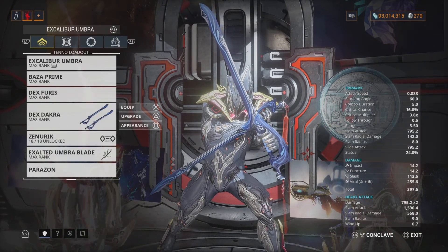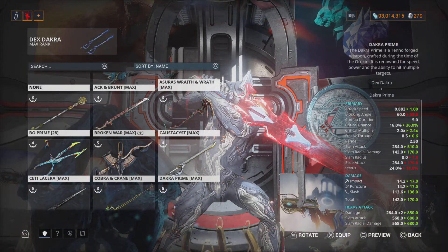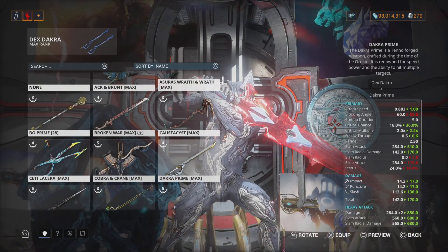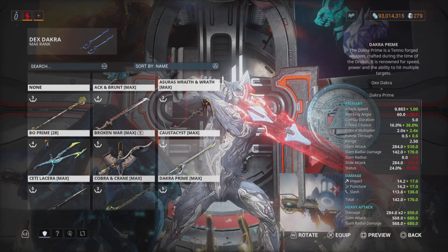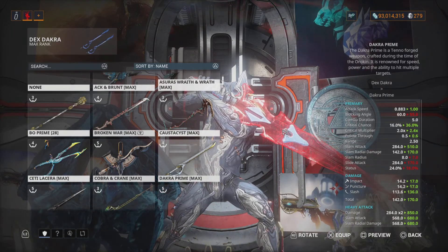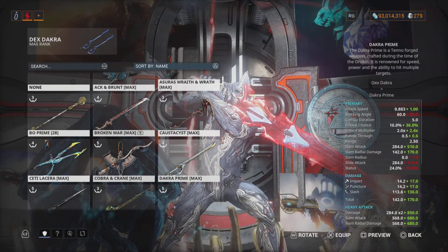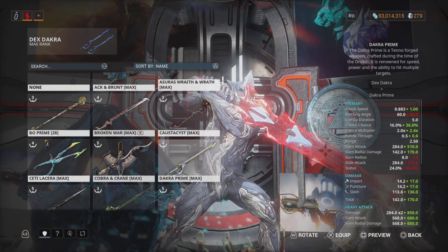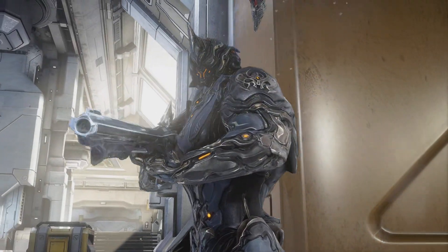The Dex Dacra also did not appear. Comparing it to Dacra Prime — the Dex Dacra probably won't come out on top. Dacra Prime is one of the greatest: higher crit chance, better crit multiplier, and clearly better base damage. That said, if you use Helios Prime and Arcane Avenger — which gives 45% crit chance — you can get orange crits and some red crits on the Dex Dacra. Not bad at all.